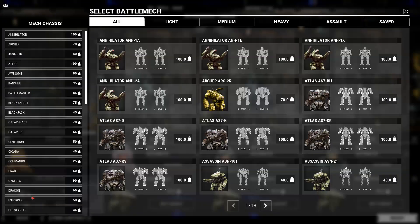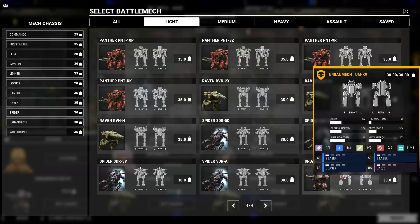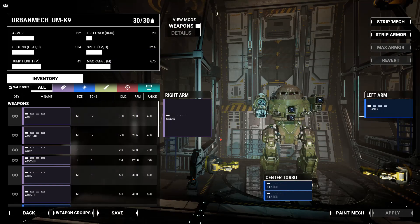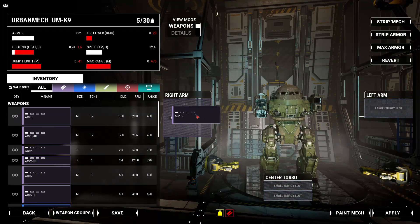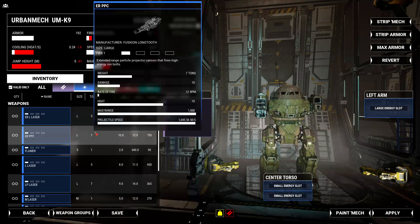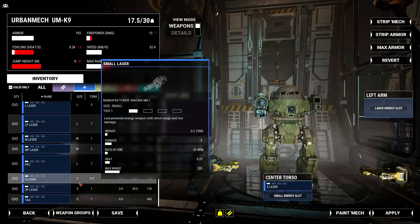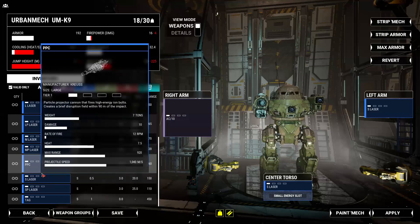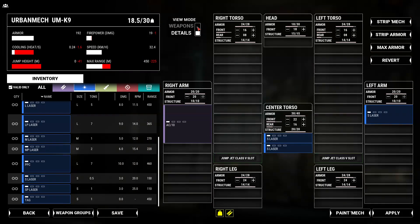To do this yourself, I'll walk you through it. You first pick whatever mech you want to modify — obviously, urban mech, obviously. You go into Edit Loadout like normal, strip all the weapons off, and put on whatever you want. In this case, let's throw on an AC-10 and a couple of small lasers, because heat-wise and tonnage-wise that's going to be A-OK. Then go through and do your ammo and everything as normal.